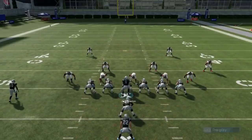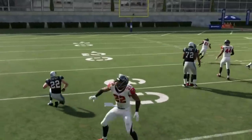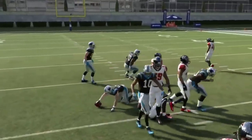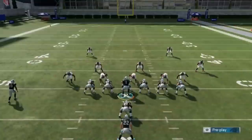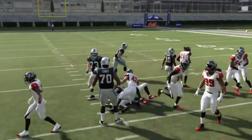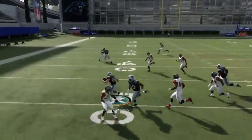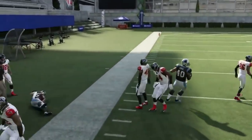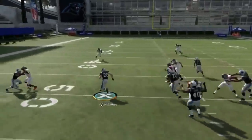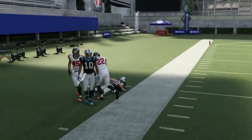Next up, we have the Halfback Counter. I'm reading this outside defensive end — if he crashes outside, I go inside and there's a big lane. If he hesitates, I'll go outside. Typically he crashes outside, giving me a big inside alley. It looks like an outside run but it's pretty much always an inside run. If he gets jammed up because he hesitates, I can take it outside — but eventually I'm always going to bounce this run outside.